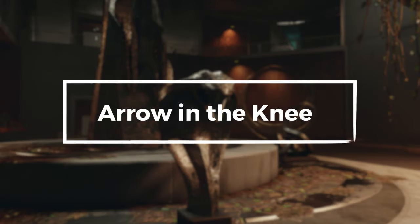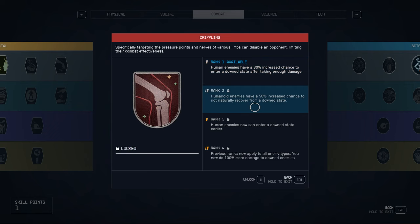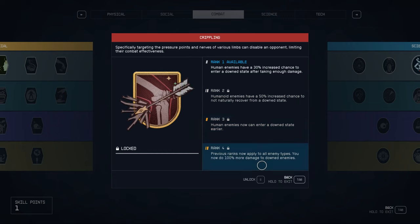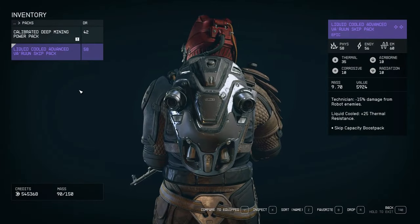Arrow in the knee. The Crippling skill badge in Starfield depicts an X-ray image of a knee. If you upgrade it to rank 4, it will show an arrow piercing the knee — a reference to the famous 'arrow in the knee' dialogue from the guards in Skyrim.